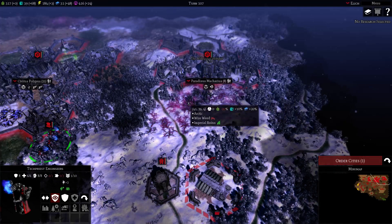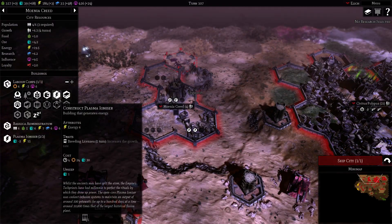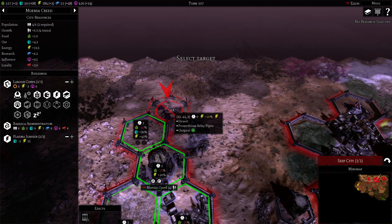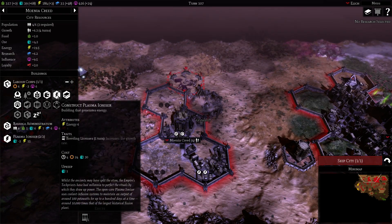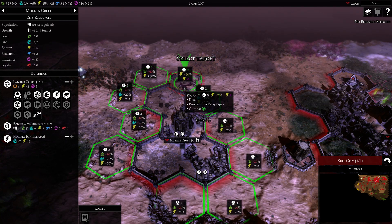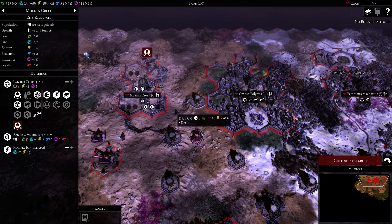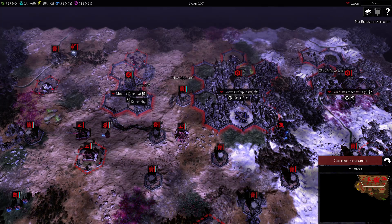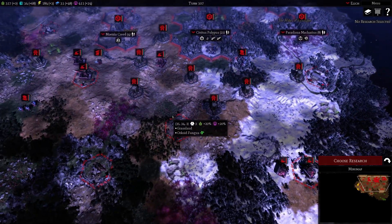Going to clear this wireweed first. Energy is plus 3, population is good. We need to claim the Promethium relay pipes here — these are cities that produce energy, it's pretty much in desert. Very good to get the energy. The resources are pulled together from all the cities. Loyalty is local, which either buffs or debuffs — increases or decreases — the amount of resource output in that city.